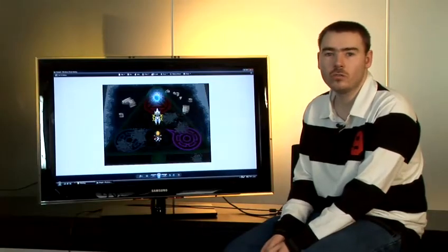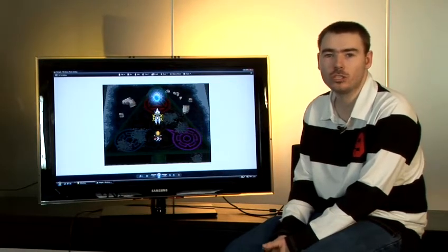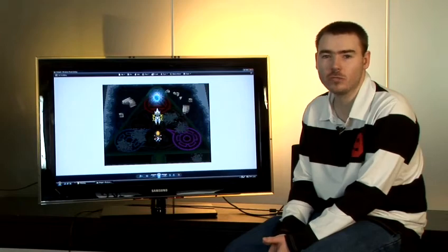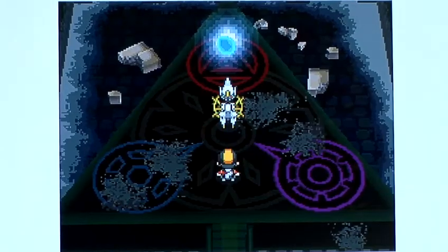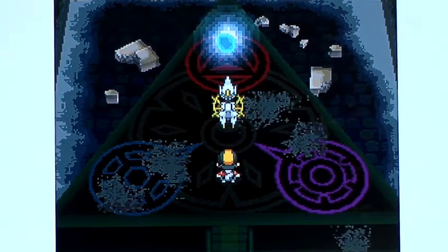In HeartGold and SoulSilver the only way to get Dialga is by having an event Arceus, which is one that's obtained through a special encounter. If you have one of these you can head over to Shinjo Ruins where it will create a Dialga egg for you.